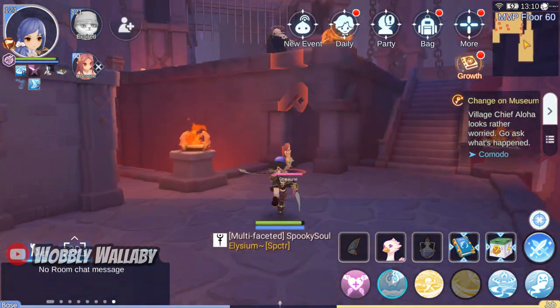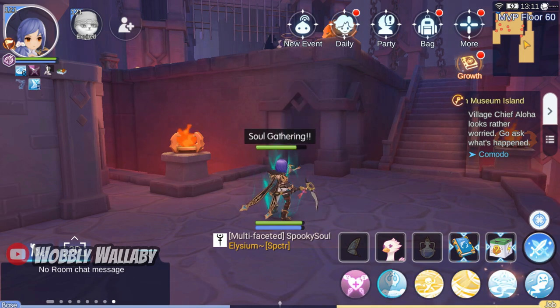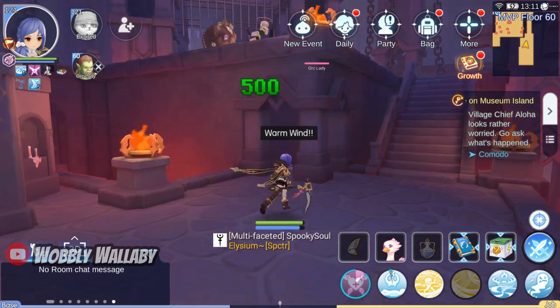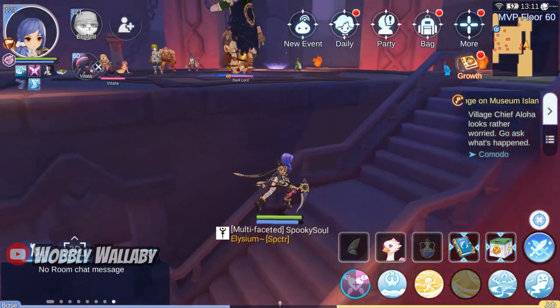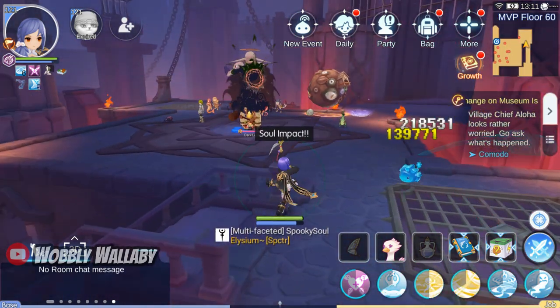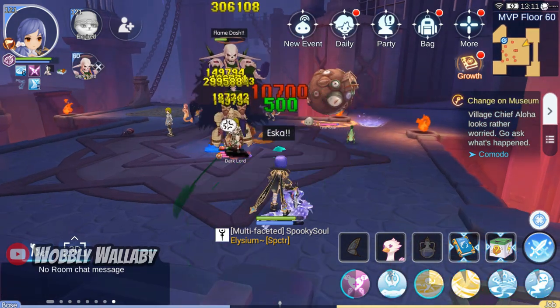For weekly instances, I think Soulbinder is fantastic. It has great burst potential, and I like that you can convert Eska and Esma to nuke bosses. Most bosses are large as well, so it's great being able to use size modifiers to deal with these tough bosses. If I were to choose a magic class for PvE, I'd definitely choose Soulbinder as my top pick.